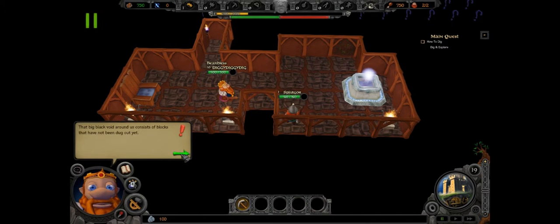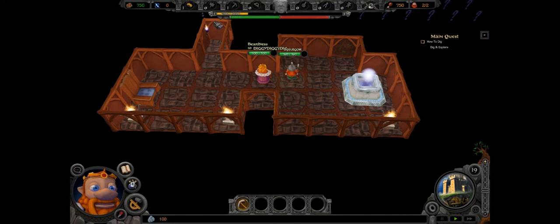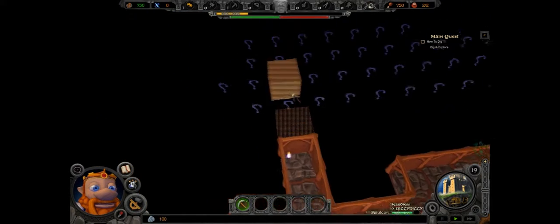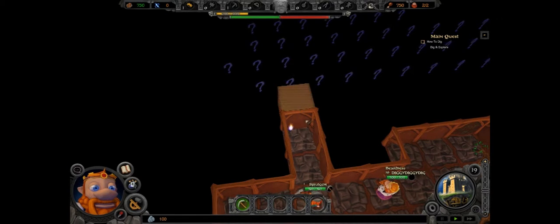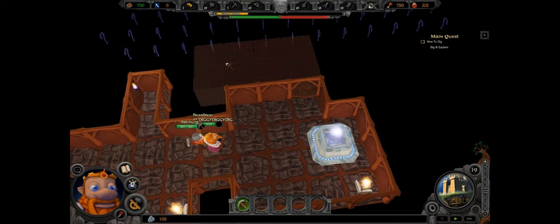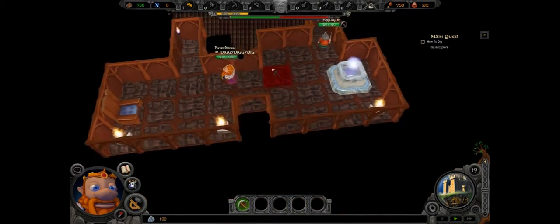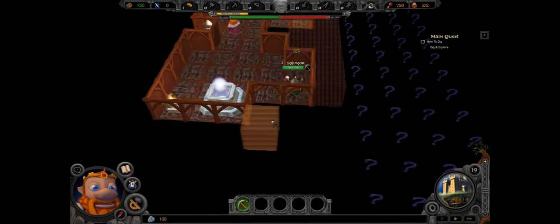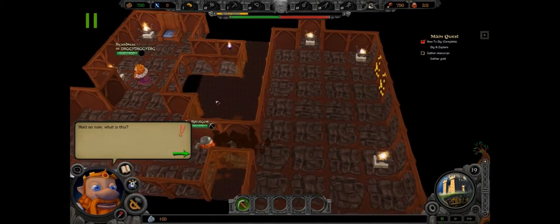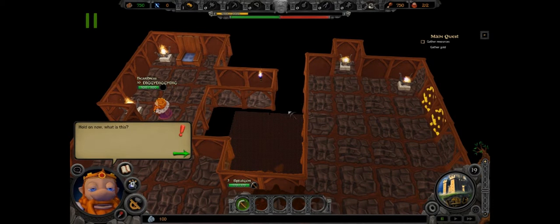We should click on the dig order and then the dwarf will try to dig that out. Let's dig there — okay! Oh yeah, I got it. Let's dig this out — go on, dig! I don't want that order anymore — how do I erase this? Just click it, there we go.